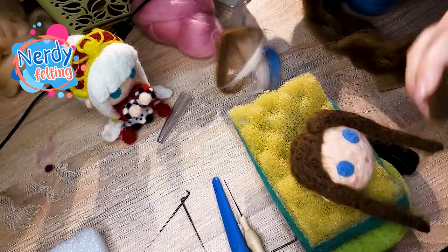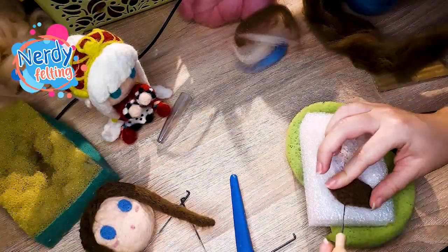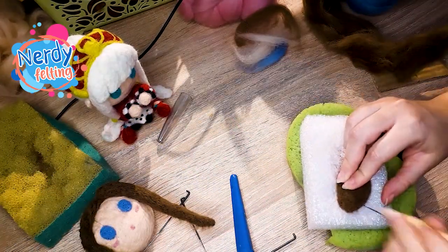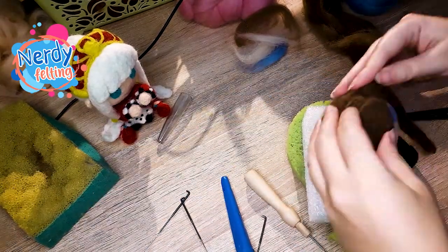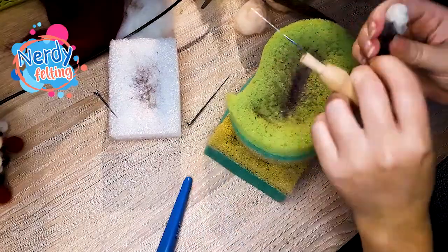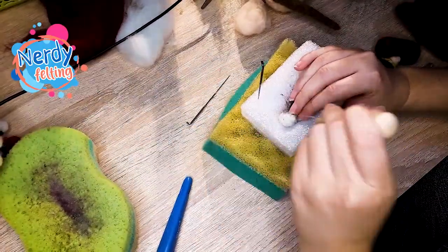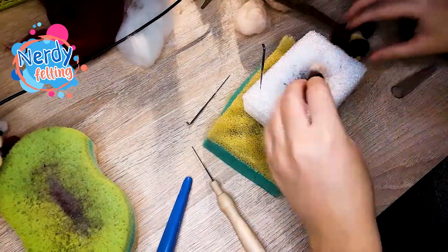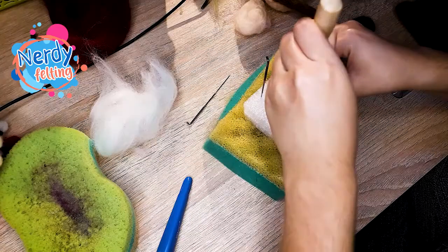After making two strands like that I've made a patch in the shape of Tear's forehead hair. I've made it simple first and added more 3D structure later after I was sure the size and shape were right. After connecting all those parts, I've started to felt an ultra big patch for back hair, but I'm going to finish it and connect it at the end of the video. So for now the face is quite done.